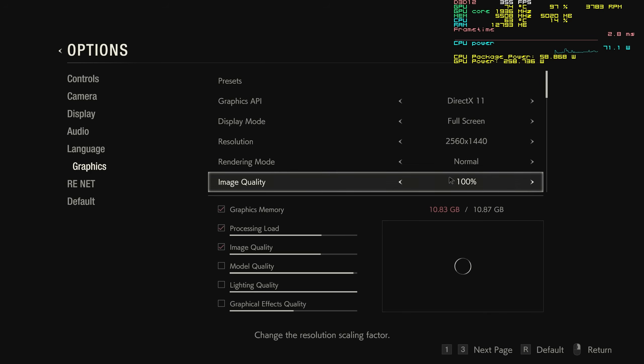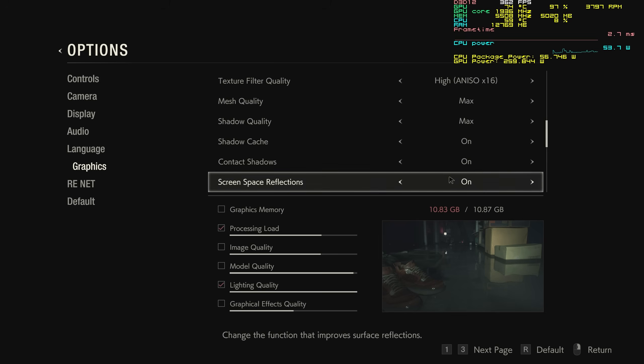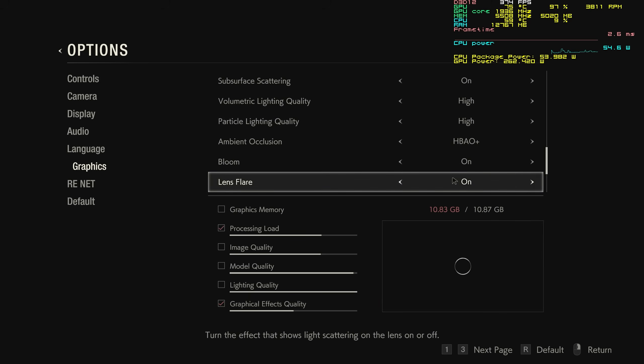Let's begin with Resident Evil 2, a game that arguably should have been tested back in 2019. We did acquire the files a while ago but never really got around to it — better late than never. All tests were conducted with the same NVIDIA driver and all settings set to their maximum.